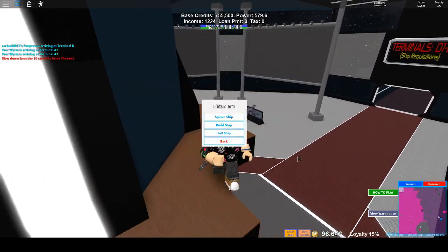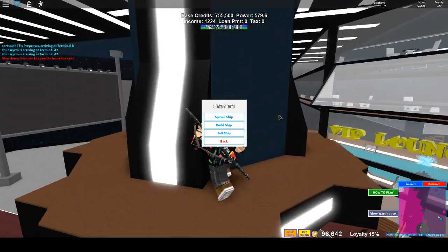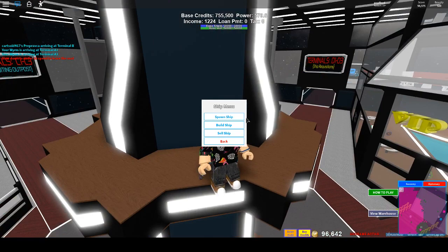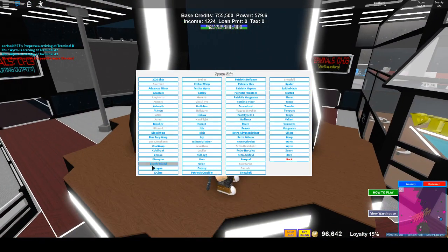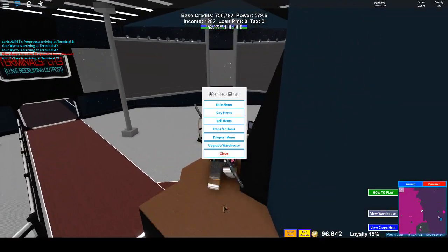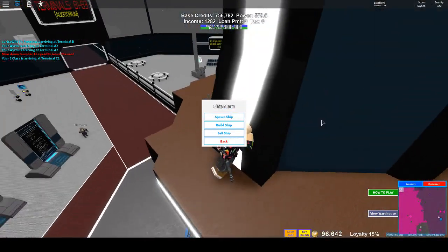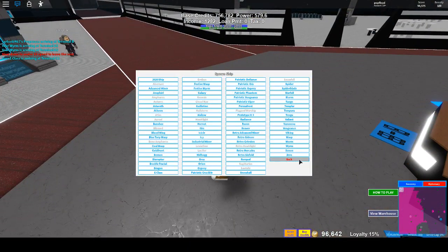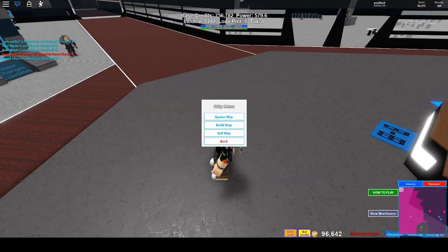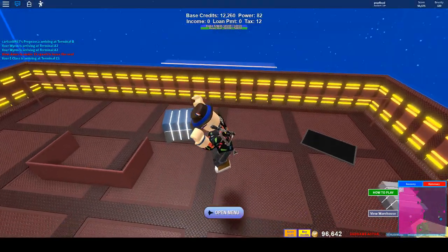Freighters, being no loyalty class, don't require any specific loyalty or starbases to spawn — you can spawn them anywhere without restriction, other than at unfriendly starbases and starbases of other teams. So what you can do is, say you can buy from a starbase, you can spawn an E-class.